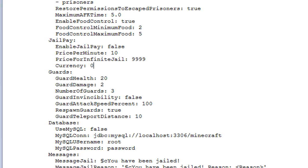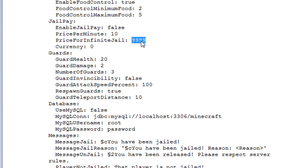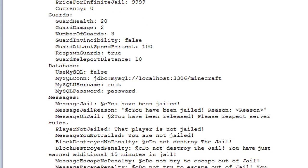The 'Jail pay' section — which we didn't go over in-game — is a cash system where people can pay to get others out of jail. You enable this using an economy plugin, set it to true when you want to use it, and other people will have to pay to release a prisoner. 'Price per minute' is how much it costs per minute in jail — so if they have five minutes, the payer would need to pay that amount times five. There's also a price for infinite jail sentences, and you can set the currency symbol or use zero to use your economy plugin's default currency.